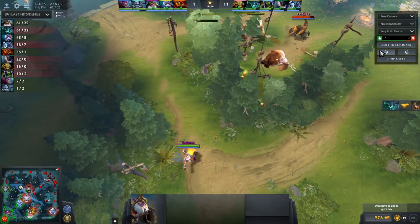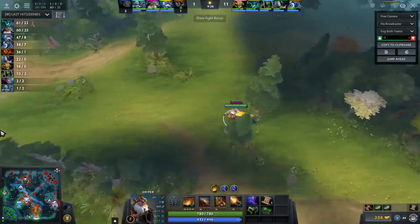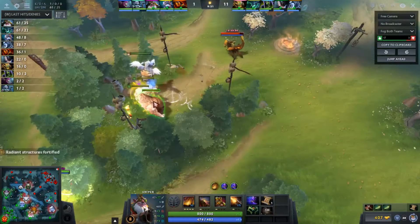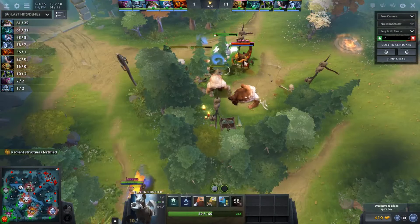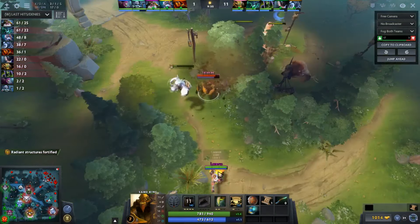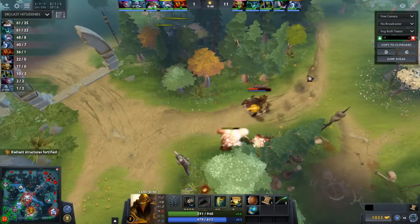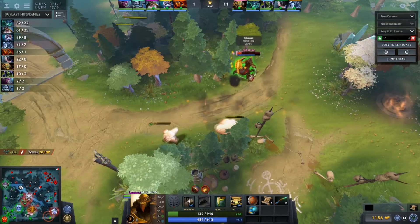I just got my Midas with the courier, and instead of walking up and looking at the camp I do the much safer option — I send the courier here to get vision. Sand King sees it, tries to go for it, and then I shrapnel him. The first shrapnel is kind of bad, but the second one is much better, and then I get the kill on him and get 520 gold.